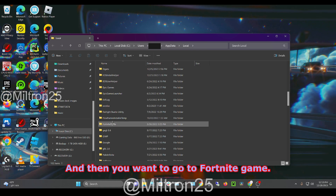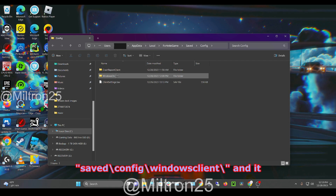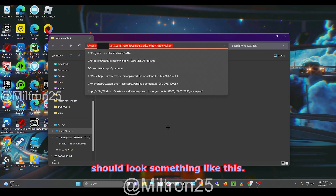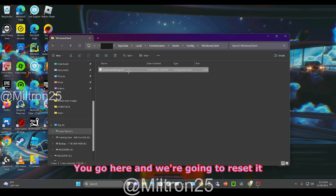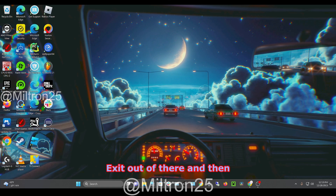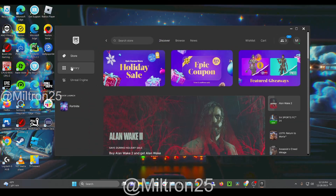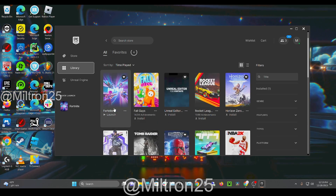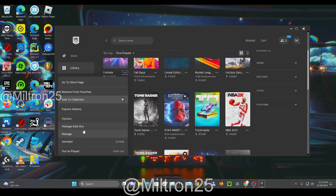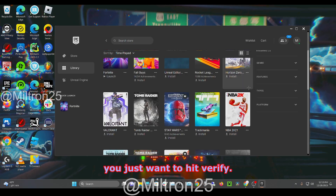Then go to Fortnite Game > Saved > Config > WindowsClient and it should look something like this. Go there and we're going to reset it — just delete the file and exit out of there. Then go to the Epic Games Launcher, go to Library, find Fortnite, hit the three little dots, go to Manage, and under Verify Files just hit Verify.